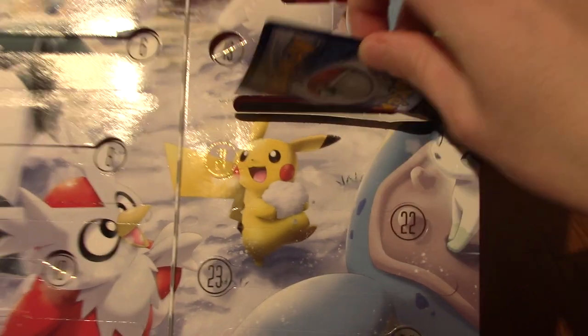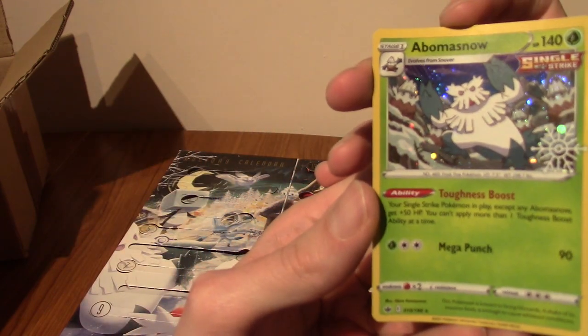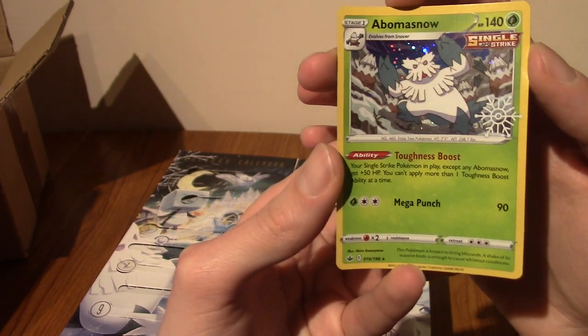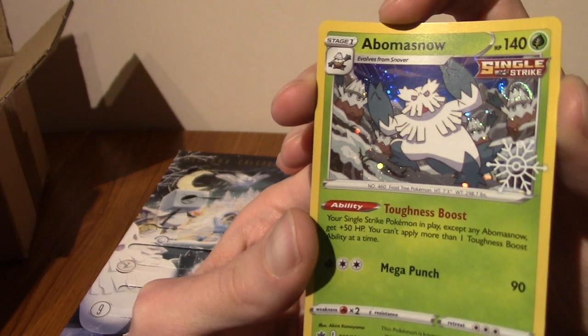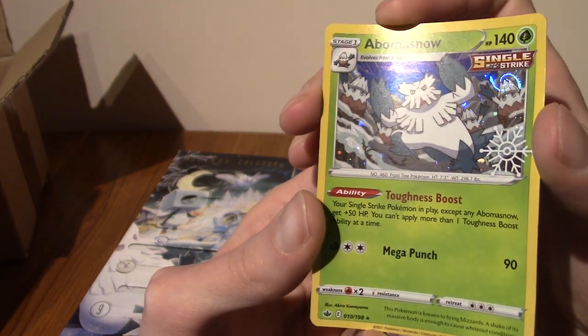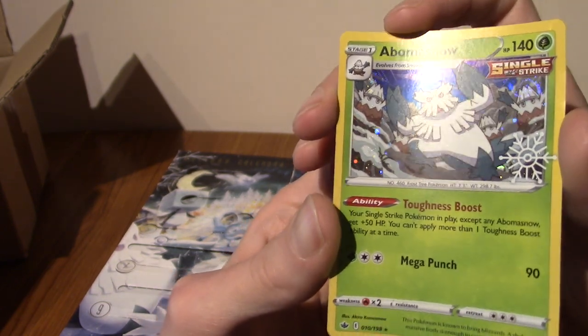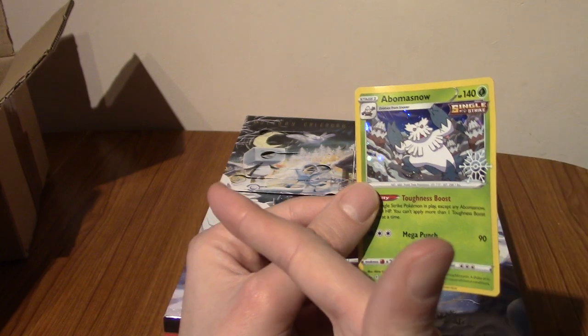It's a promo — a nice straight promo. What's it going to be today? It is a Hollow Abomasnow. Makes sense, he is a tree Pokémon, a very snowy tree. There's like a swirl in the corner there. That's really nice, actually. I have heard that some hollows have swirl patterns. I will go sleeve this and put it under a very heavy book, and we'll go on to the box.